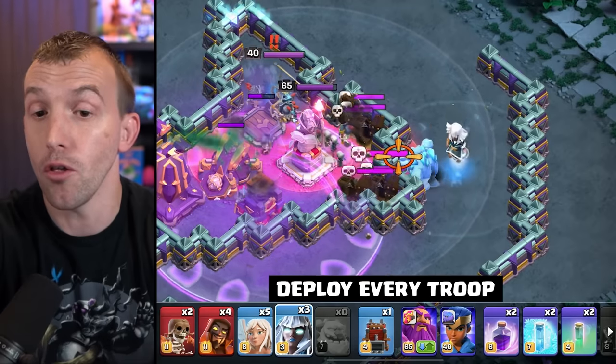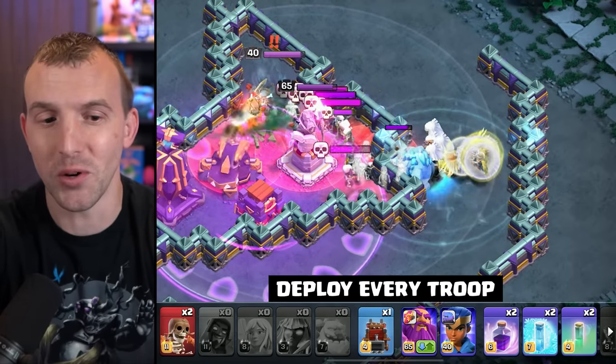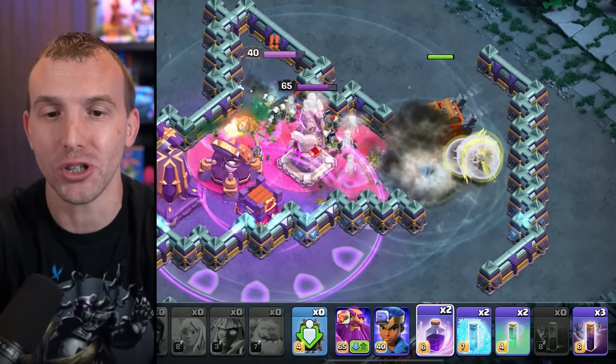the two Ice Golems, the four Electro Titans, the five Healers, the four Super Wizards, and the two Wall Breakers with the Log Launcher.